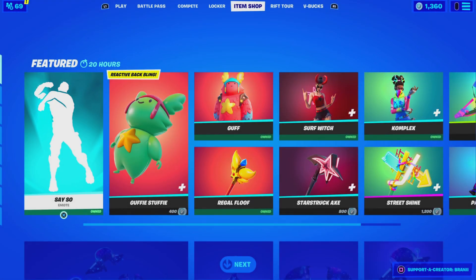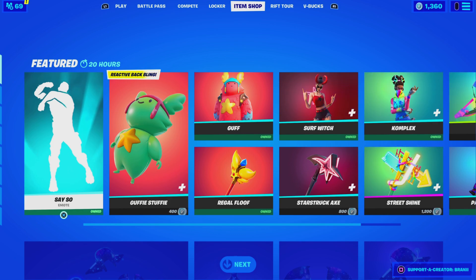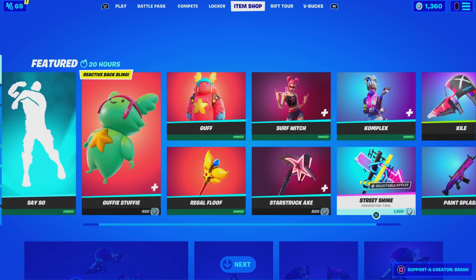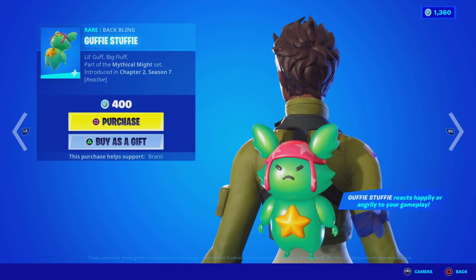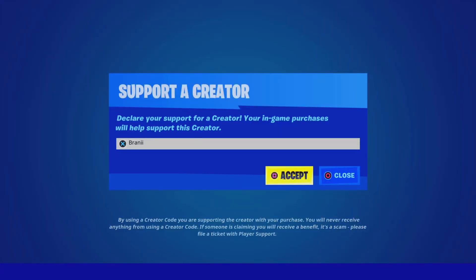Welcome back to another Fortnite Battle Royale video here on the channel. Before we get started, if you guys are going to purchase anything new from today's Fortnite item shop, be sure to use support-a-creator code Brandy with two I's — I am an Epic partner with Fortnite, hashtag ad. Shout out to all the amazing supporters using my code, and shout out to Fortnite for letting me have the code — hashtag pick a partner.